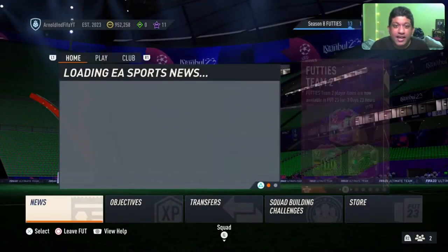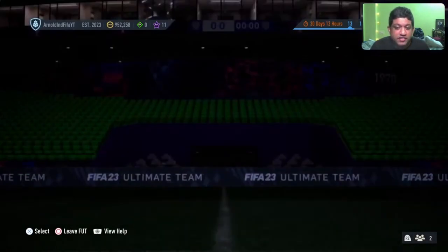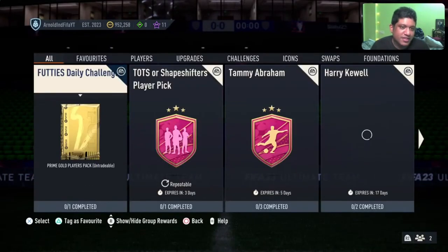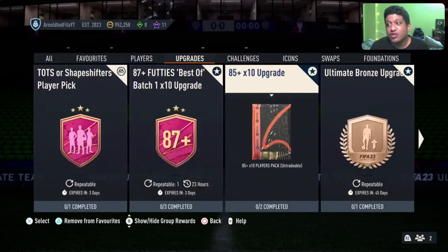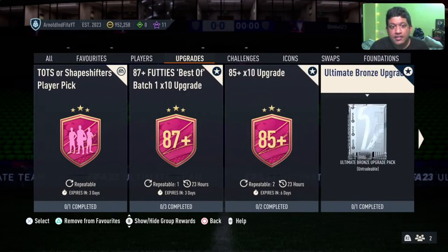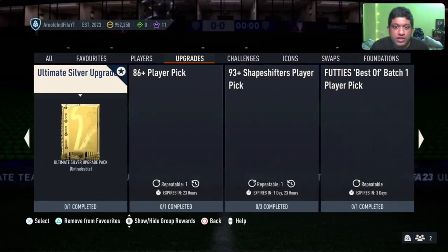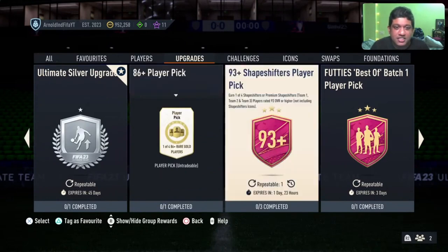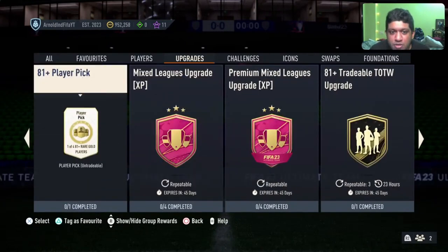It's Monday and we are all expecting a lot of upgrade SBCs — let's see what EA has given us today. So I've already favorited these guys. In terms of upgrades, EA has given us a new 85X10 and the 87X10, that is the TOTS best-of batch which also gets refreshed. We have the 93 plus player pick, the 86 plus player pick, and EA also released an 81 plus player pick.